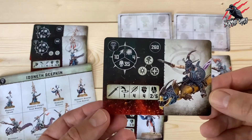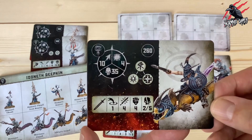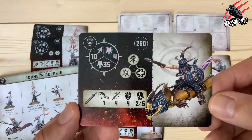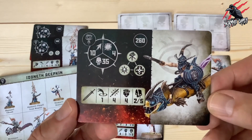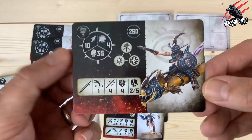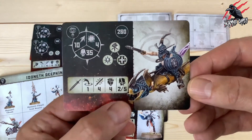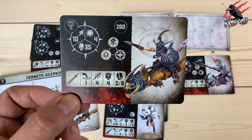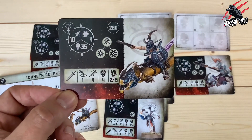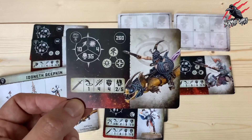Our next fighter is coming in at 260 points — the Islain Lockian Prince. He can fly, he's got the leader rune mark and the Bulwark rune mark. He's got movement 10, can take 35 wounds — this is more like it — and a toughness of 4. For his weapon it's range 1, making 4 attacks, strength 4, dealing 2 to 5 on a crit. So this is a lot better: nice movement, can fly, 35 wounds, and good damage output.